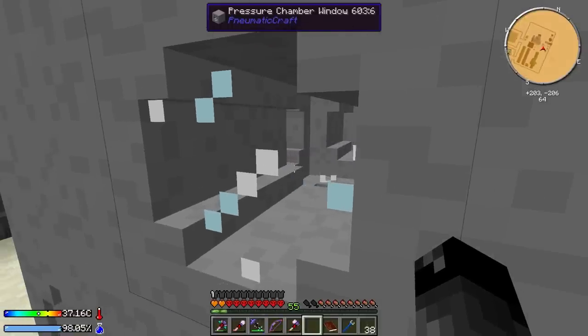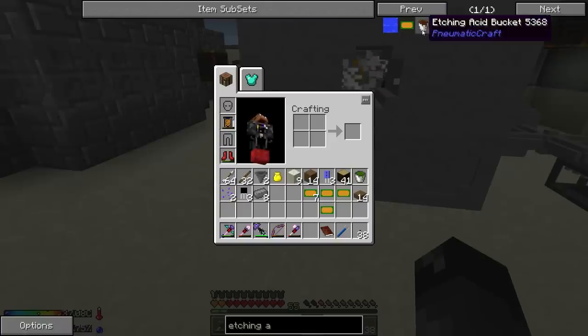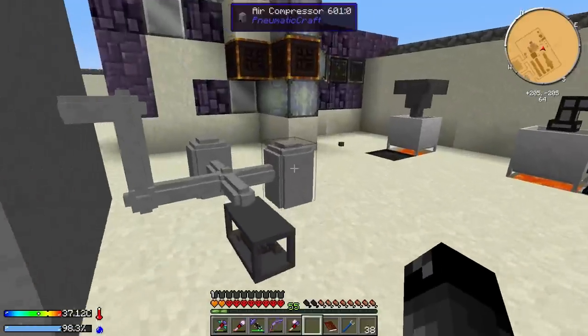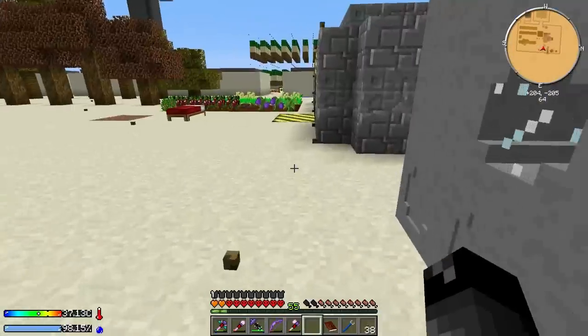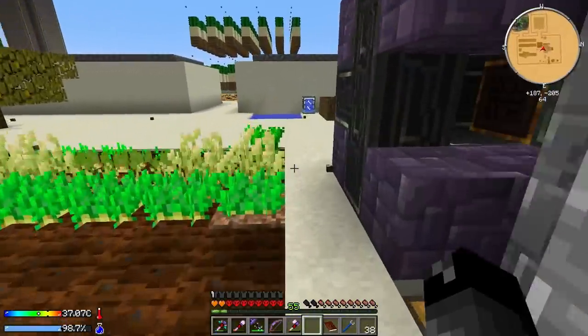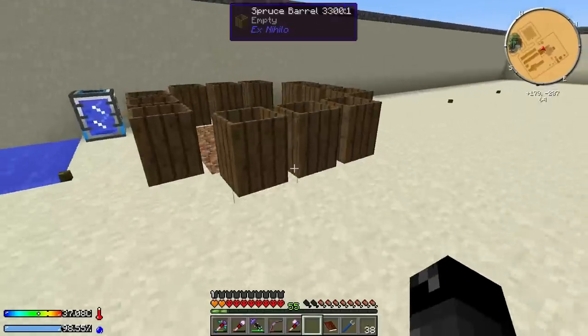Anything I put in this chest will go into the pressure chamber. The little door opens and throws the items in. We only need one bar of pressure and we have up to four bar in the system, so we're good.